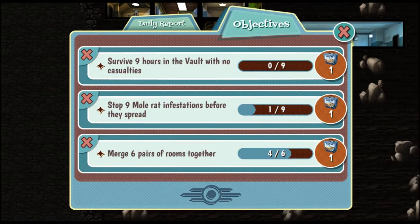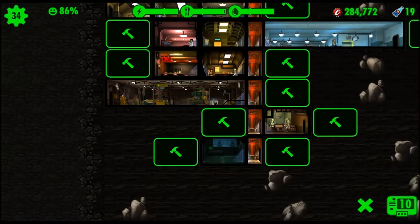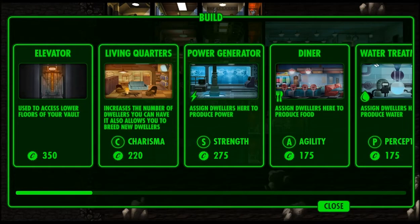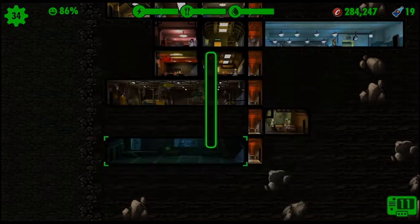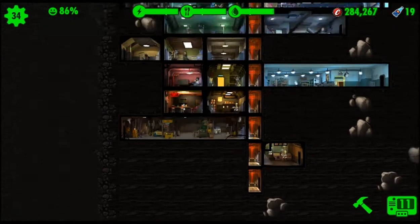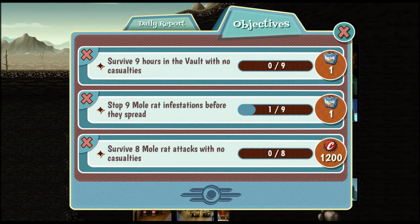I hate that they should have put it on the other side of the screen - that little notification pops up right where all your controls are. If you want to rush or do something else, it pops up right where you can't touch it for like five seconds, otherwise you go into the objective screen. Survive eight more attacks with no casualties for 1,200 caps.